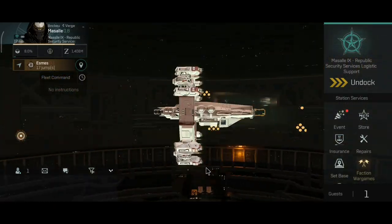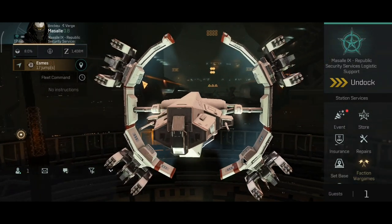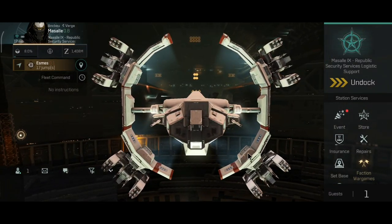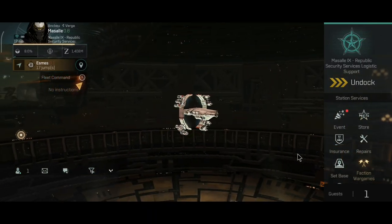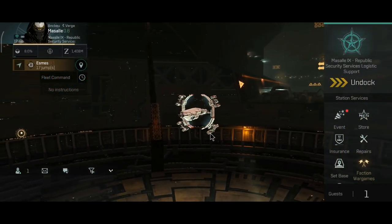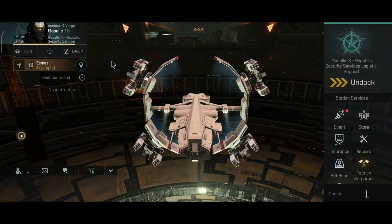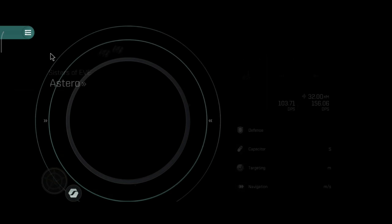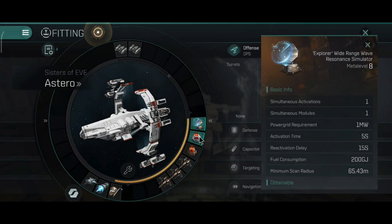Welcome back everyone. From all the ships that I own, the Astro is absolutely the most profitable one. This ship has paid for itself over ten times by now, so exploration has been going pretty good for me. I'll show you some of my findings today.